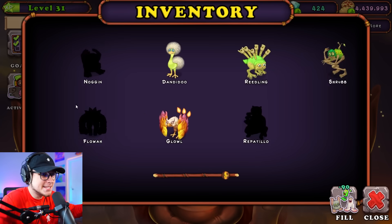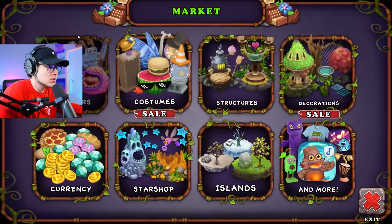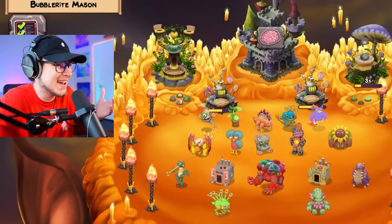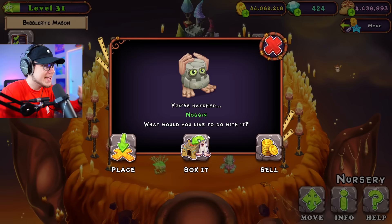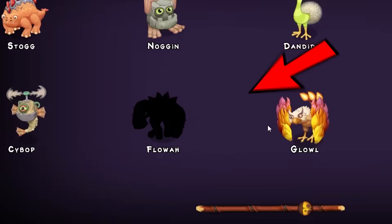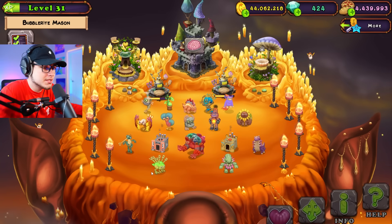Speaking of happy, I'm about to be happy because we only have three more monsters to breed. Noggin — we can go in and get him from the market. There he is, let's buy him. I haven't bought a Noggin in so long. He is one of the OG monsters — like the first monster you ever get. Who's next? We only have two more: Floa and Reptillo. So let's go over here and get Reptillo. There he is, let's throw them in.